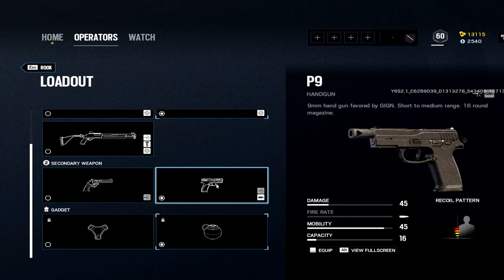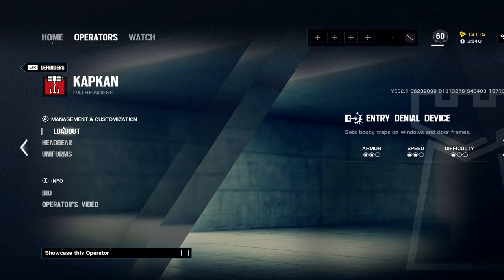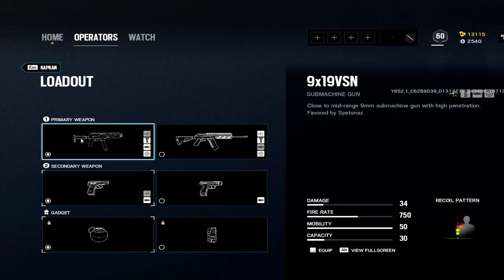Rook: the only thing that changes on the MP5 compared to Doc's is just add a 2x. Otherwise it's completely the same. M9 pistol, then impacts.